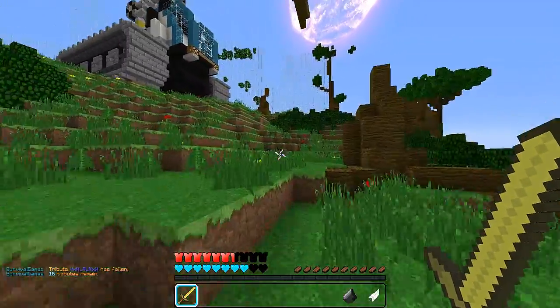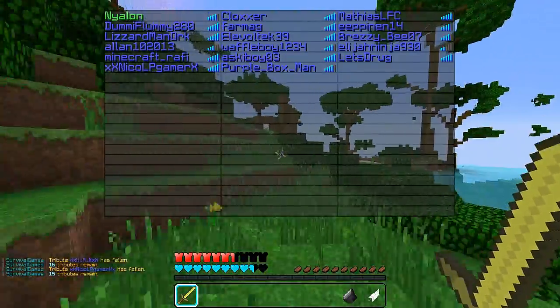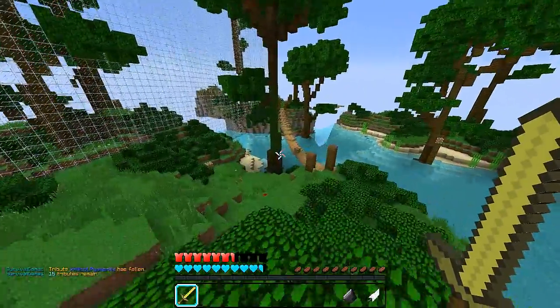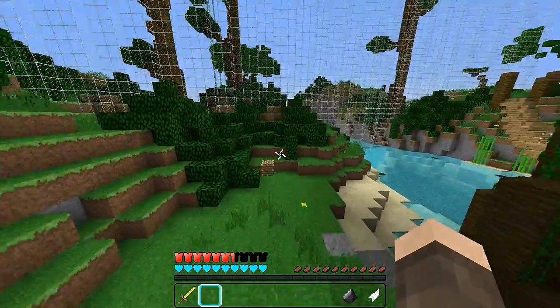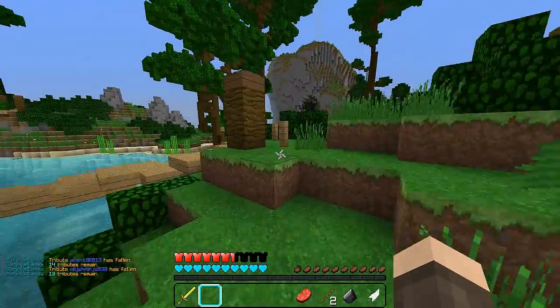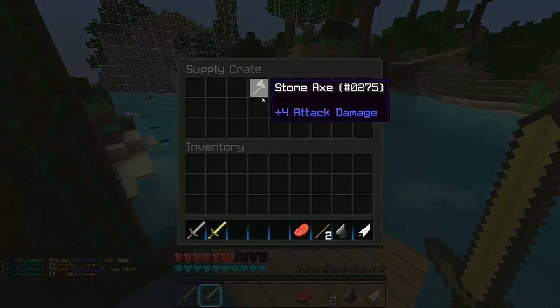Let's go ahead and put this in our first slot right here. As I said, we're gonna be taking the normal route on this map, and hopefully that will be enough to give us a win. Looks like people are falling pretty quickly — only 15 people remain right now. There are all the crates — I can already see four from my view distance. Let's grab this first, take the sticks and the food, and be on our way. I think a lot of other people take this route, so we should be seeing some people along the way.